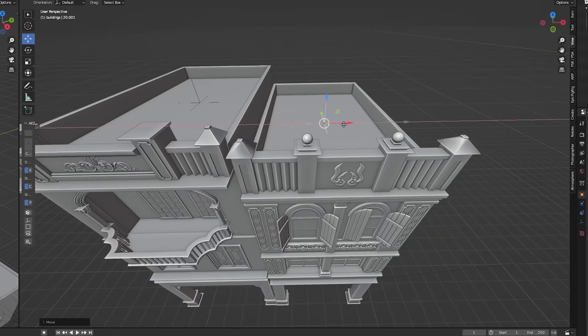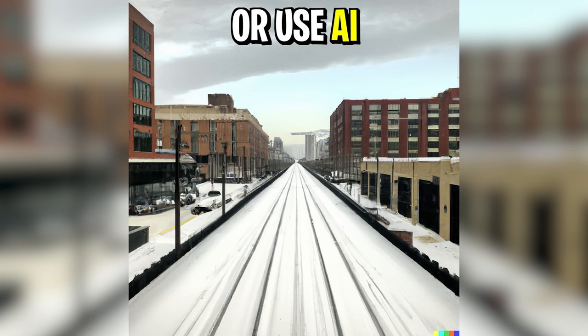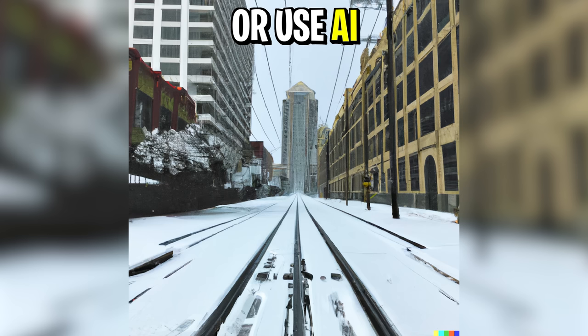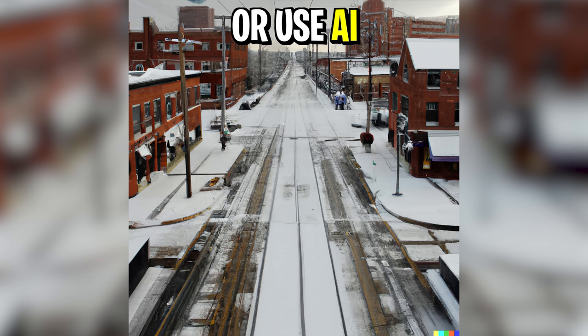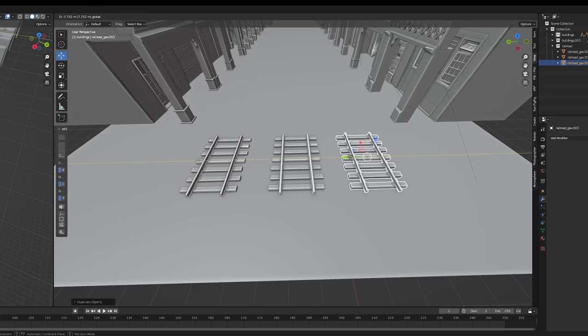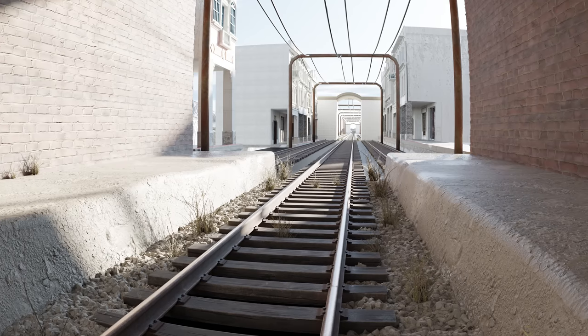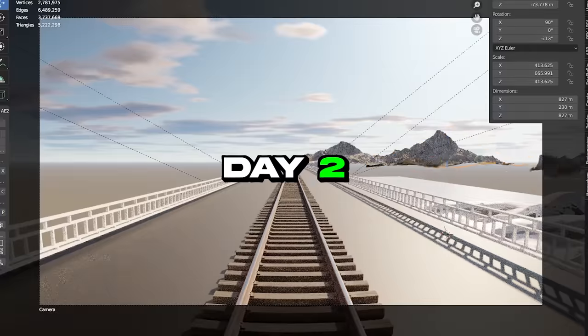So I hopped into Blender and started to build my own snowy map. You should definitely build using reference images, but when you only have three days, I was just freestyling the whole map. I had a rough idea — I wanted three railroads and buildings on the side, basically every Subway Surfers map. I don't know how I managed to do it, but it was actually looking pretty sick at the end of day one.